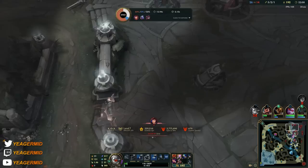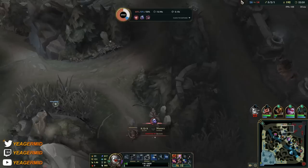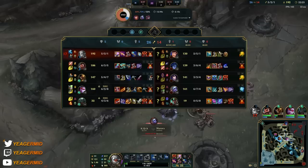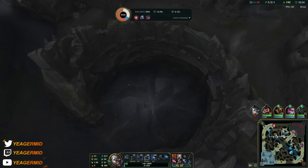Unfortunately I was not able to use my abilities because I got silenced. I could have killed both if I was able to put down my W, but I got silenced. She does true damage from Kraken Slayer, so Zhonya's Hourglass is going to help me survive cases like this.